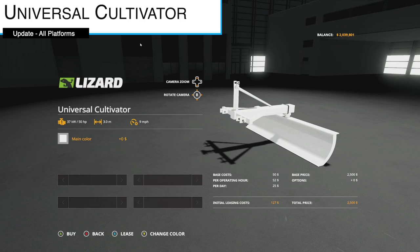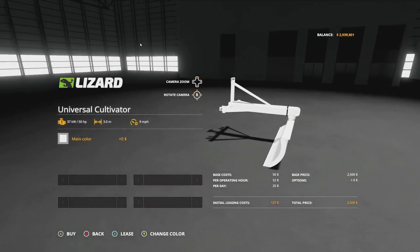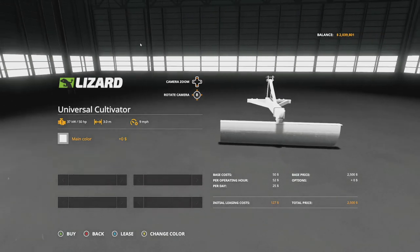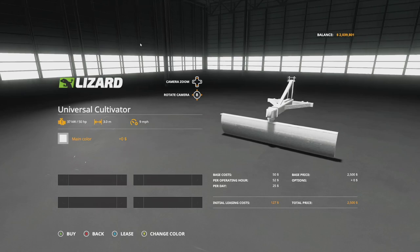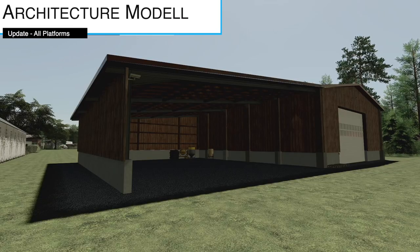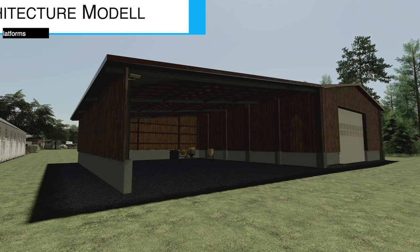Next is the Lizard Universal Cultivator, update changelog 1.1. Manual height and tilt adjustment has been added, so you can have full control over this. However, it's not going to change the working function — this is still a cultivator — and it is going to be one slot.